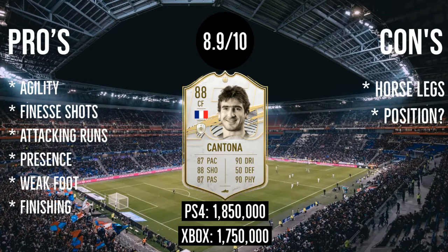Now the cons. First: horse legs — he is agile and quite fast, but if you try to turn at more than about a 12-degree angle he turns very slowly, like a horse. Second: position — I honestly didn't know where to play him. I tried striker, CAM, center mid, even out of position. He's untradeable so I can't sell him and have to find a way to use him. If you have him and found a great position, let me know in the comments.